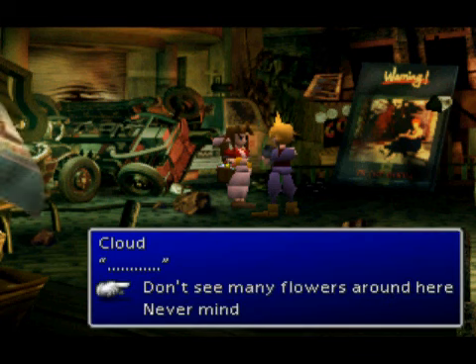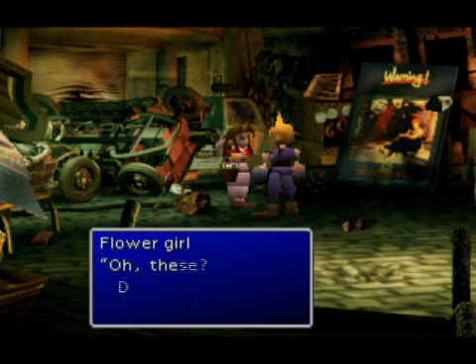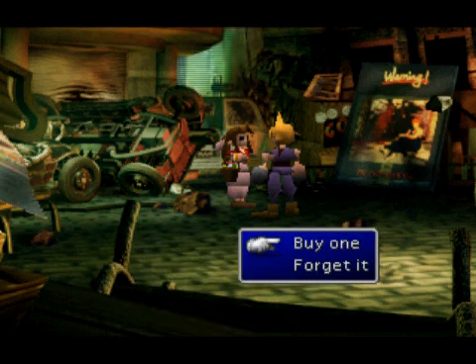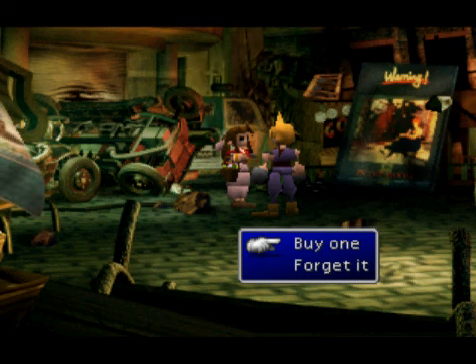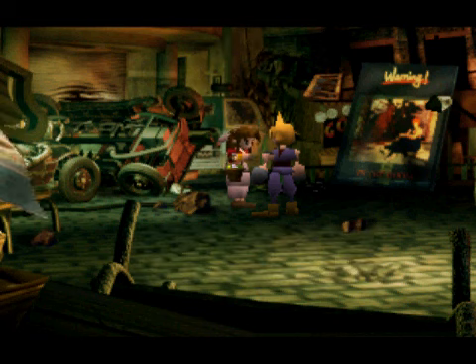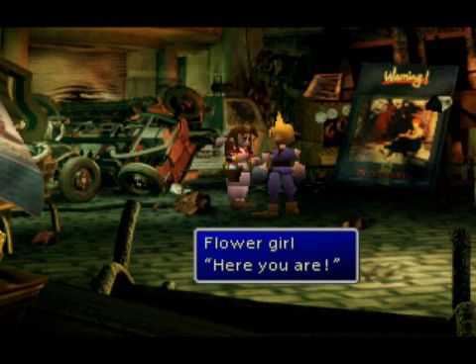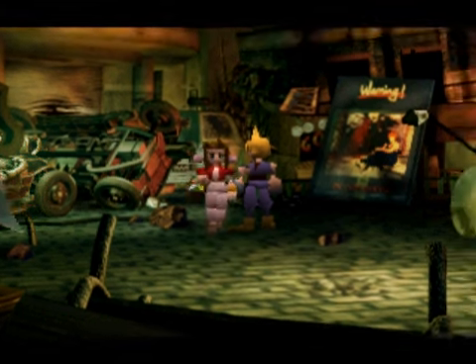But I have good news for you voters who did not vote for Tifa, because during my test run I actually set it up so that I could date her. So since I did that and I already have that save state, I am going to show you two of the possible dating scenarios: Tifa, which I already have the save state for, and the second place winner, which was, indeed, Barret himself. So if you want to date either Barret or Tifa, you want to buy a flower from the flower girl here. If you want to date Aeris or Yuffie, then you don't want to buy a flower from her.